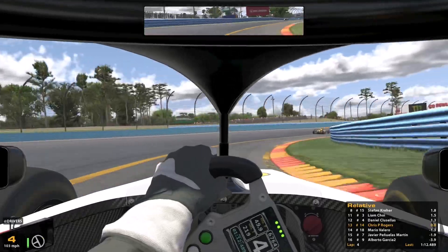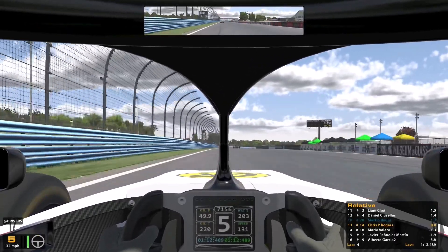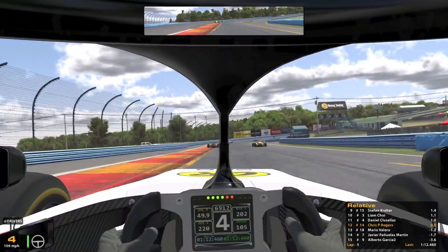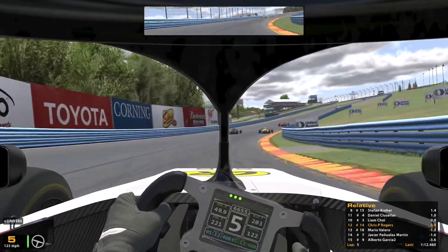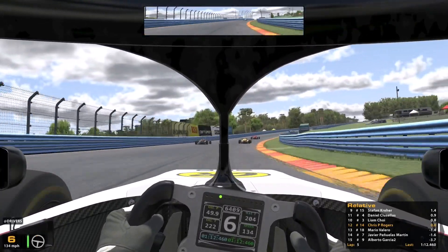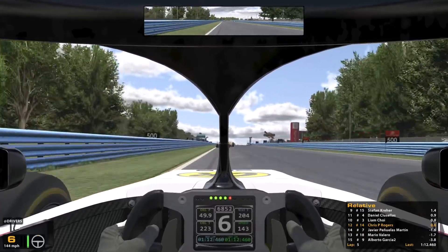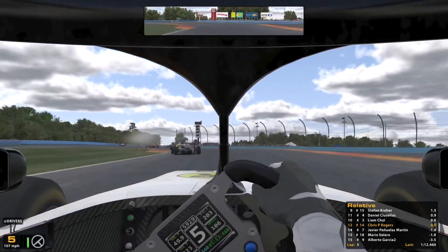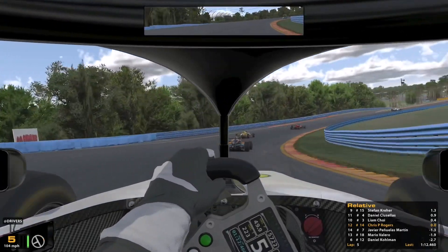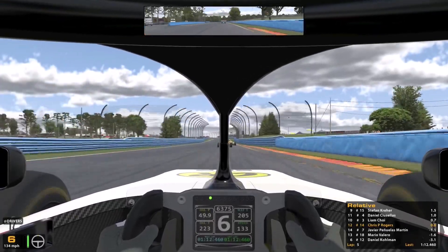Approaching the end of lap four, we're up to 12th after losing Bougio, now in hot pursuit of Kluzelis in 11th, Liam Choi in 10th and Stefan Crayer in 9th. These guys in front must be running at a decent pace — normally when you see drivers battling closely you can close the gap, but we're not making any inroads. Kluzelis pulls alongside and gets past Choi, moving up to 10th. Then we lose the green car on the right — Daniel Coleman, running in 6th — promoting the whole field. Kluzelis goes wide again but holds the position; towards the end of lap five we're up to 11th.